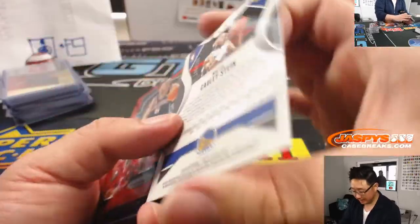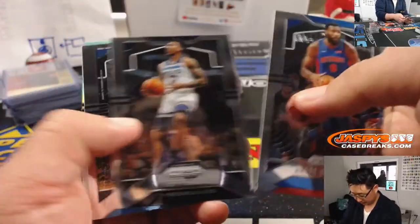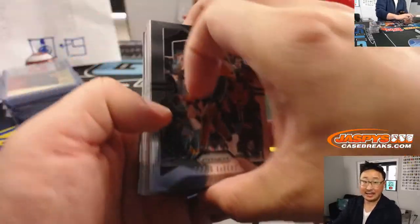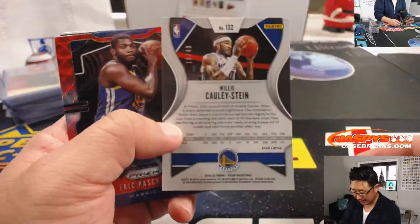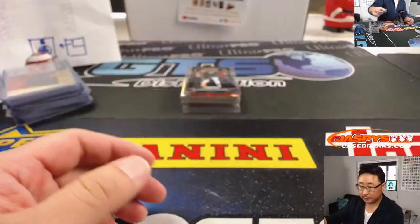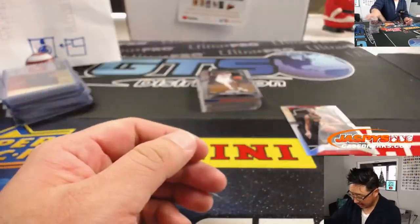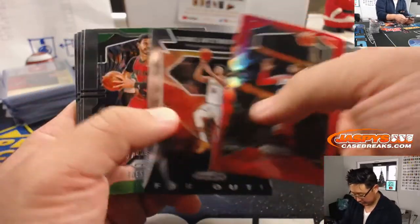There's Willie Cauley-Stein, $299. Zach Collins, Jared Allen. But outside of Zion, a lot of great players in this draft class — which is hashtag good for the hobby. Willie Cauley-Stein to $49. Eric Pascal. Tyler Hero's been playing well too. Rookie Silvers. Kawhi. Shaq. Got Scottie Pippen Blue to $199. John Wall. And looks like that's gonna be it.